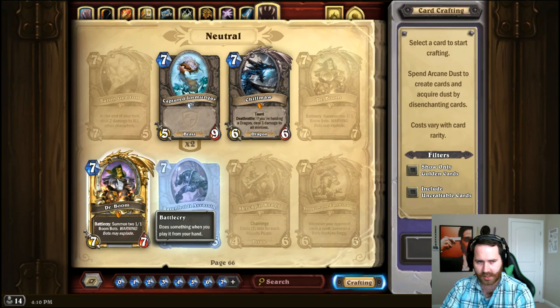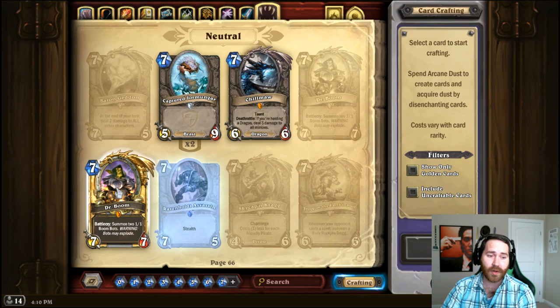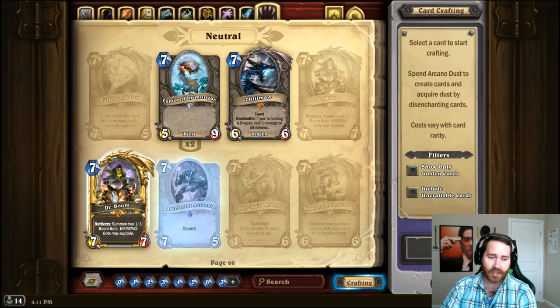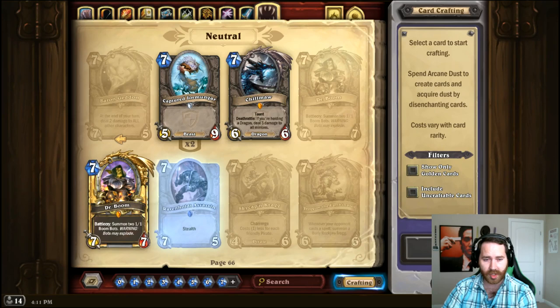For Dr. Boom, run a War Golem and two Wisps, or just a Big Game Hunter — if you can't join them you gotta beat them. If you can't play Dr. Boom yourself, Big Game Hunter is the best card to beat Dr. Boom. If you're going to craft a legendary, Dr. Boom should be your first one and eventually he'll get nerfed so you'll get your dust back. For Skycap'n Kragg, just replace with a Reckless Rocketeer. For Troggzor or the Eterinator, replace with Burly Rockjaw Trogg, Force-Tank MAX, or a Boulderfish Ogre.